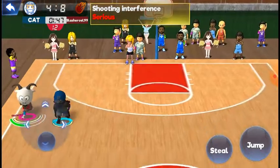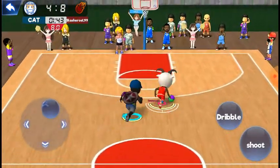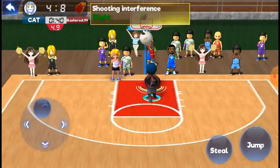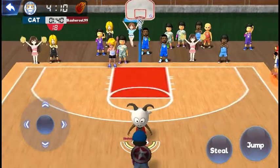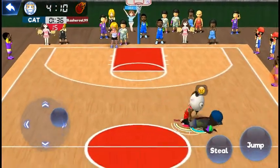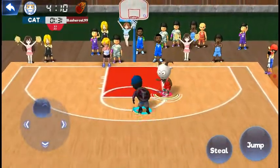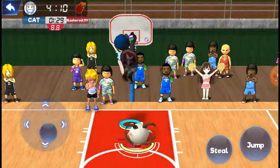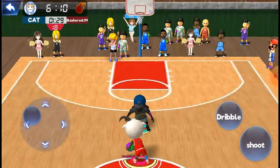Oh, he blocked my shot! Speed is so good in this game — I can literally outrun this guy. The thing about point guards is you can still dunk, even though it's a bit weird because of the height. Bigger people can block easier though.